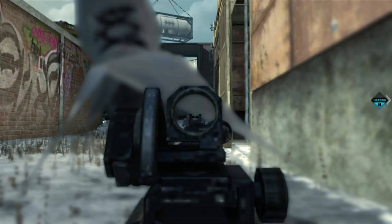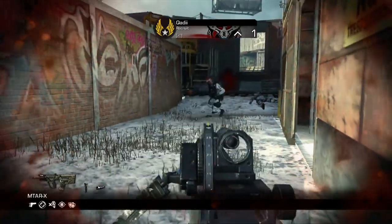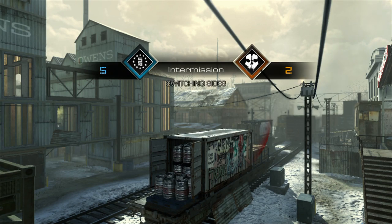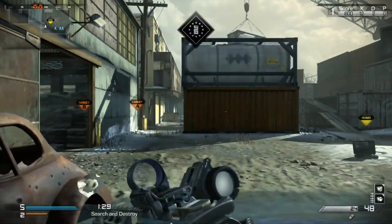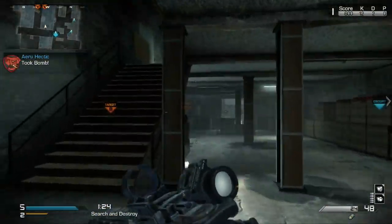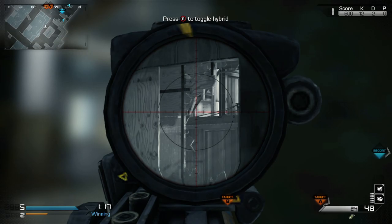The last two things are things I do sometimes and need to work on. First, don't sprint all the time — sprinting will lose you gunfights. Even if you have ready up, it's better to walk around a corner so you can instantly have your gun up, rather than just sprinting out. And the other thing is reload behind cover. Apparently I do this a lot — I'll reload out in the open while running and it'll get you killed because you won't be able to shoot. So just pay attention to that.